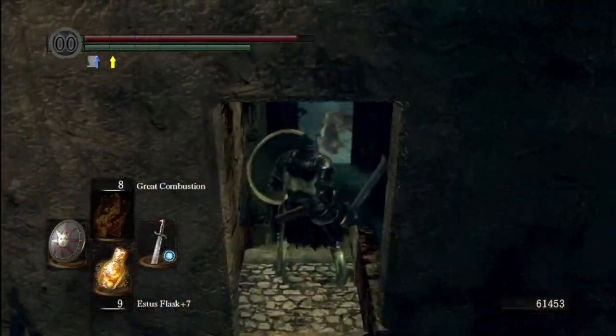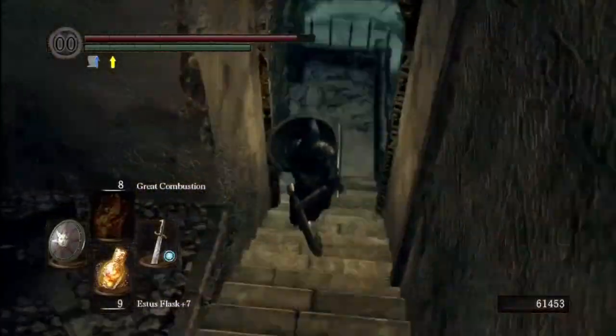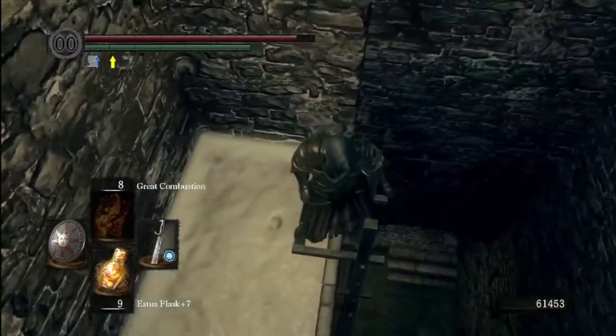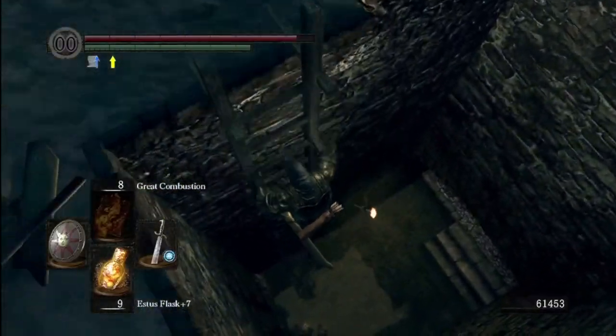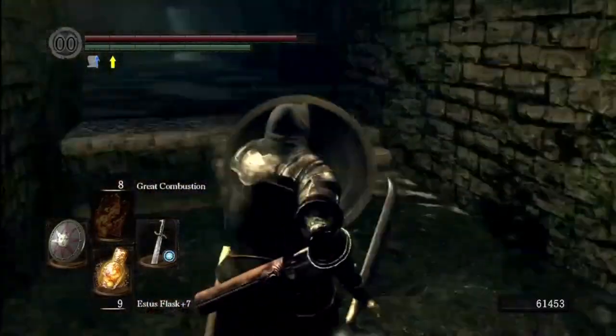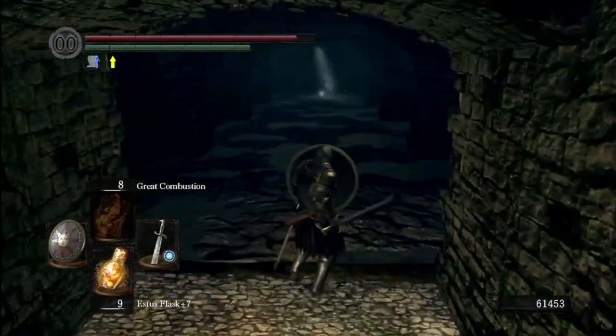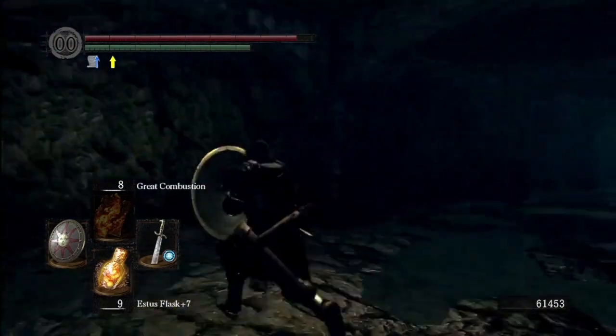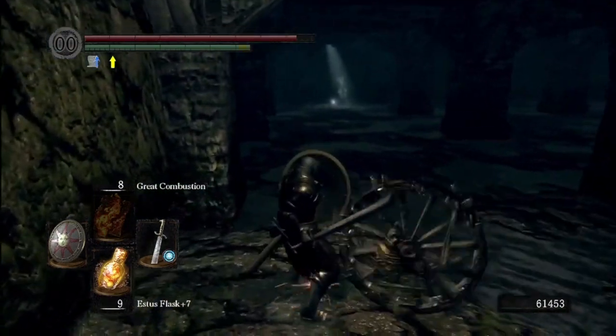There's a door down at the bottom - you actually have to hit the switch which is down here. There are two ways to get down here: you can take this ladder like I did, or you can also go down the well. In the well you'll come across some invisible doors and that sort of thing.